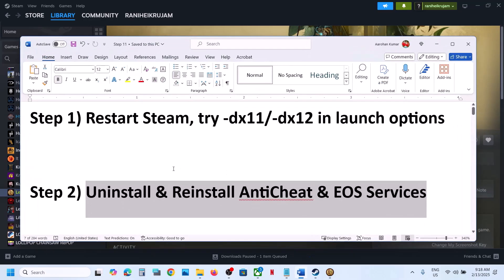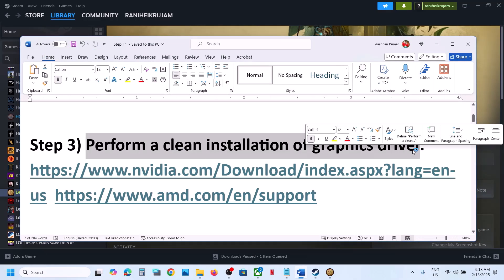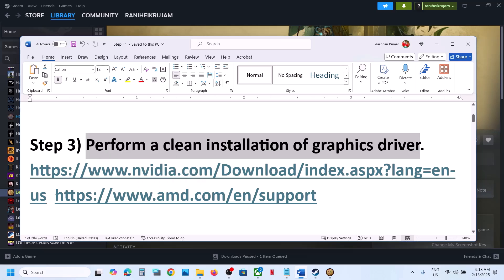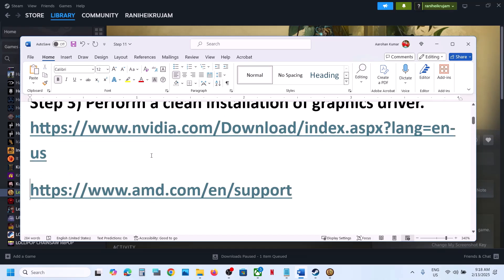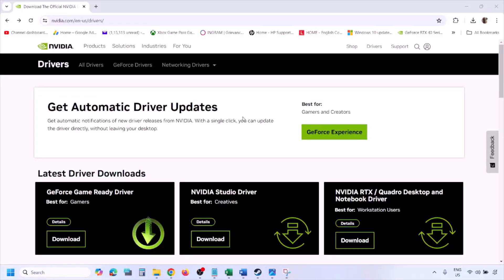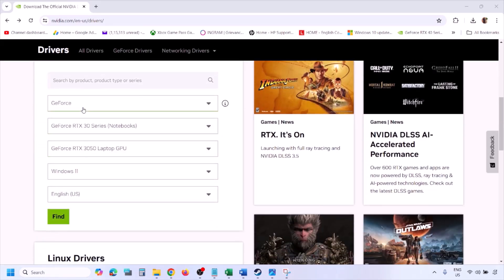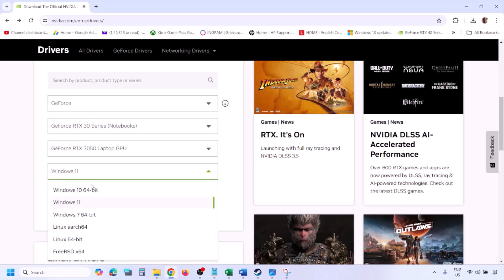If still not working, the next step is to perform a clean installation of your graphics card driver. If you have an NVIDIA card, go to the NVIDIA website; if you have an AMD card, go to the AMD website. Go to the NVIDIA website and select your graphics card from the list, making sure you select the right card and operating system.